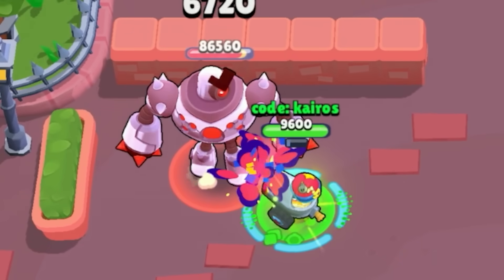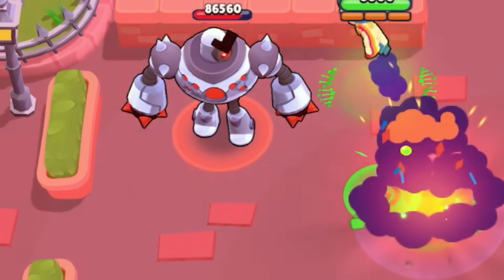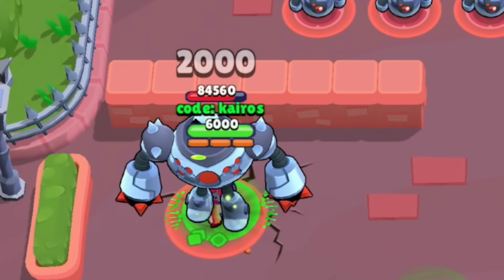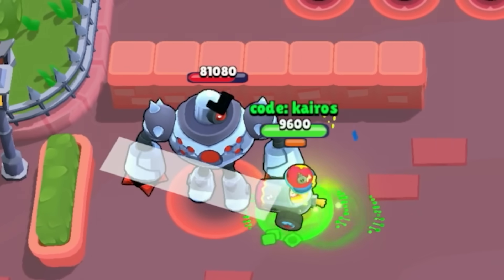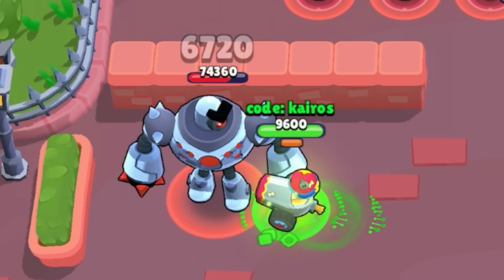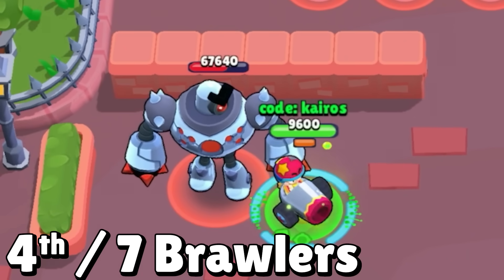And that brawler is Bonnie. Her mutation only adds to her cannon form, but it adds 2 more projectiles to her main attack that each shoot out diagonally. At point blank, all 3 projectiles will hit the same target, and since each of them deal 2,240 damage, that makes a total of 6,720 damage with a single attack. She ties with Gale for 4th.